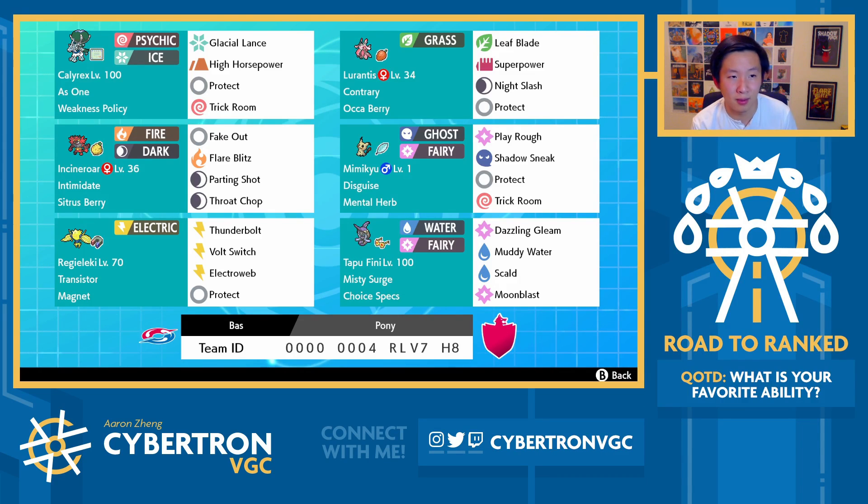Mimikyu and Calyrex — this is a core that we've seen before. One thing to note is that the Mimikyu does have Protect rather than something like a Will-O-Wisp. That's really valuable, because when people play against Mimikyu they often just think it doesn't have Protect. Protect is so valuable because so many players will try to double up onto it, especially on turn one. It buys you a lot of power just on the first turn, and it's really hard to cover for both Protect and Mimikyu trying to set Trick Room on turn one from the opponent's perspective. With Mental Herb in disguise, Mimikyu really is one of, if not the best Trick Room setter in the format, because it doesn't need to rely on Redirection.